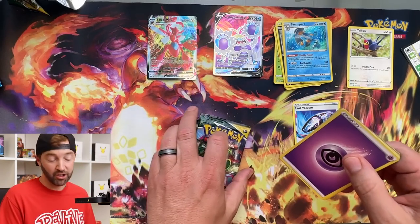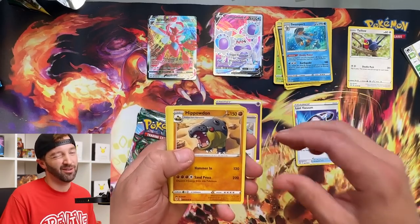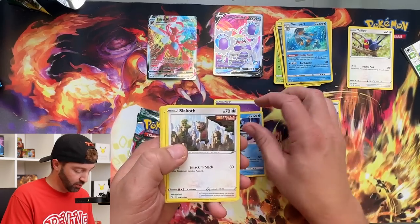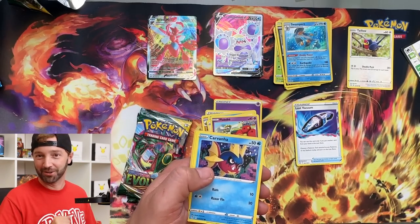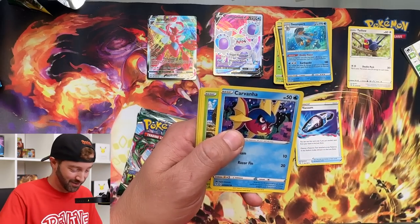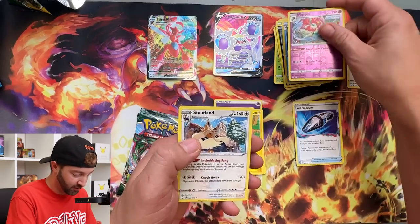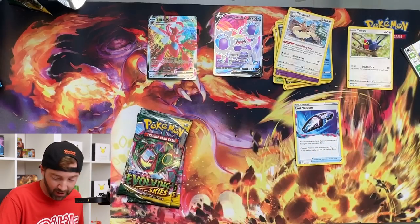You know what I just did? I ordered lunch before this. I was like, I want soup — I just don't want to eat a lot. Hippowdon, Tentacruel, Slakoth, Flabébé, Carvanha, Dwebble, Mareep, Florges — oh, you are a rare — and a Stoutland. Two more packs. Come on.